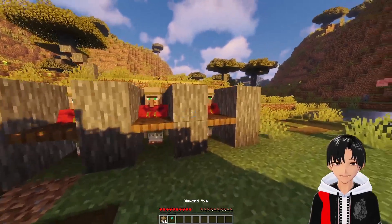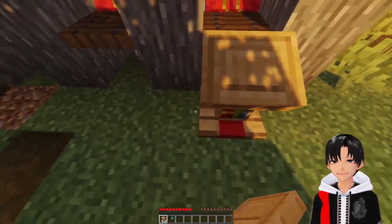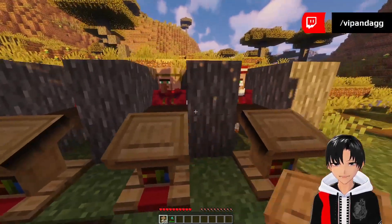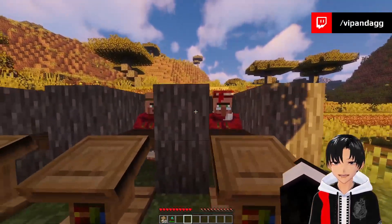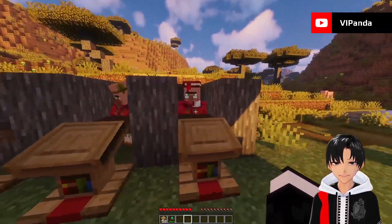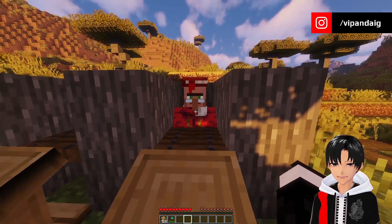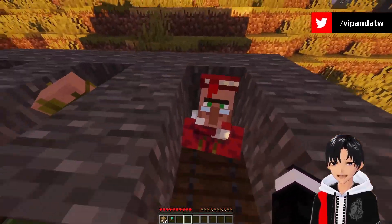What the lectern does is it associates jobs with villagers. There are different kinds of blocks that give villagers different types of occupations, and based on these occupations it'll elicit different trading responses. This guy right here already has different clothes — that means he's a librarian, and librarians are, as far as I know, the only village trader job that can grant you mending.